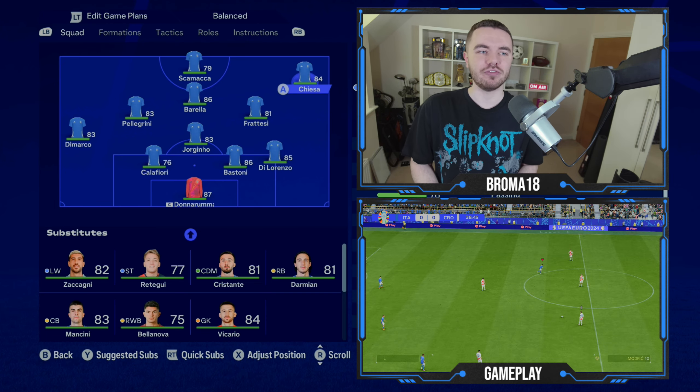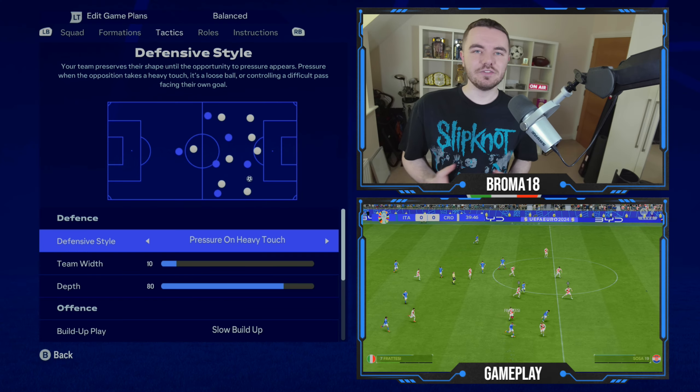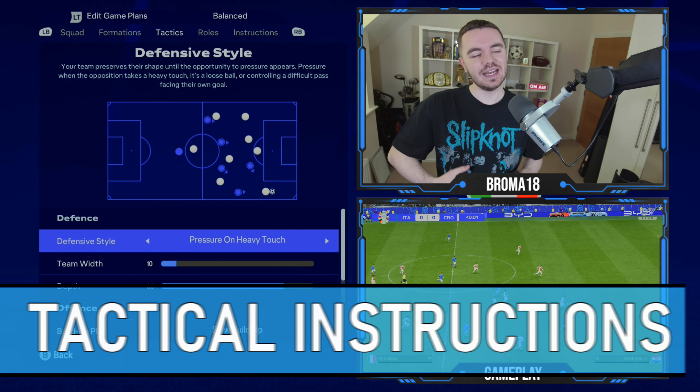Chiesa is the out-and-out right winger, creating the width on that side and complementing Di Lorenzo who stays back to help form the back three. Scamaka is the front man. It's a very complex system and in FC24 a lot of tweaking is needed to recreate the shape, but it works very effectively and replicates it accurately. That's it for the player positioning changes.